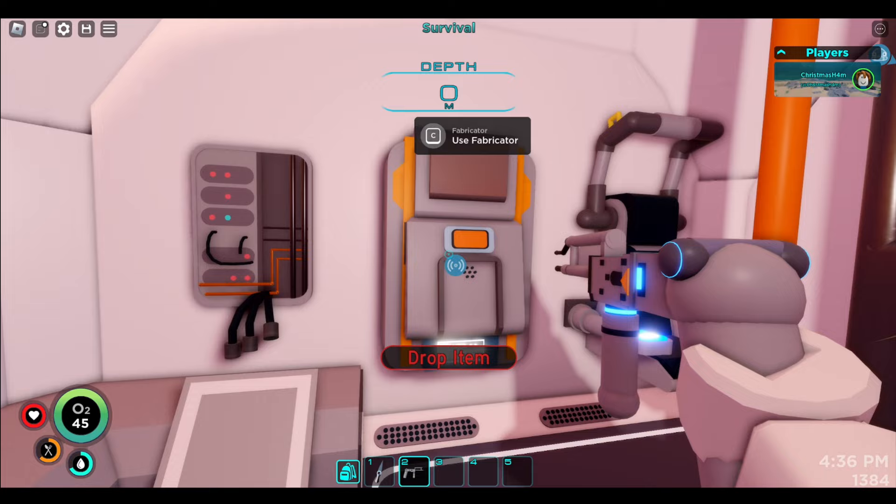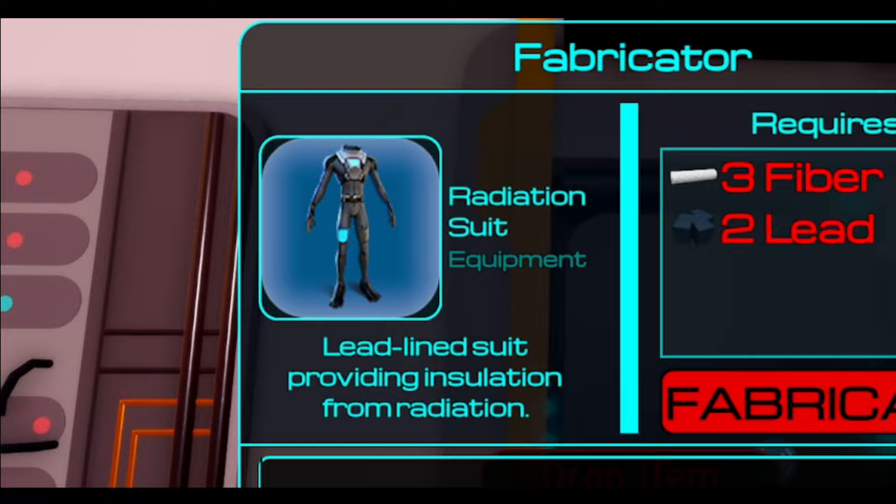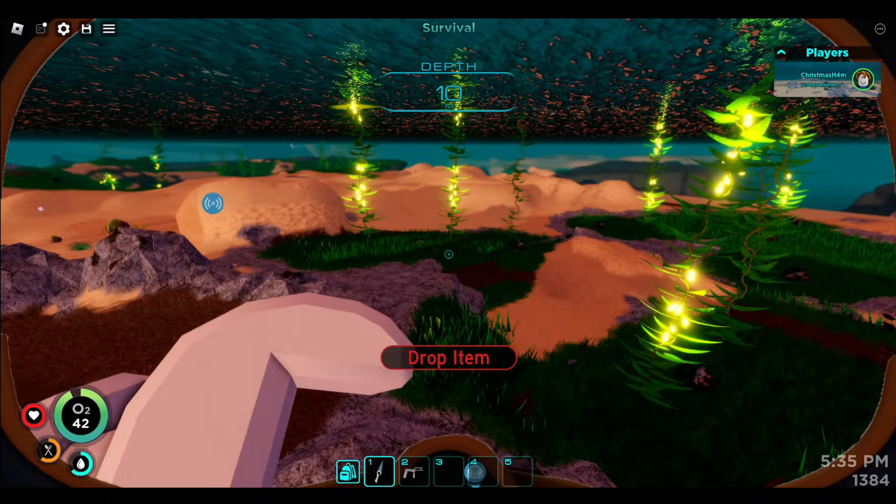Before we do that, I honestly think we might really benefit from having a vehicle. Also, the radiation suit is probably actually a really good idea. We have a beautiful sunset. This game makes me feel kind of like the originals of Nautica, where I'm not sure — there are so many cool things to craft, I don't know what to craft next.